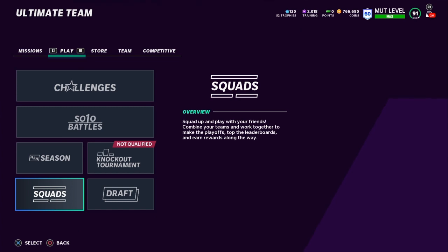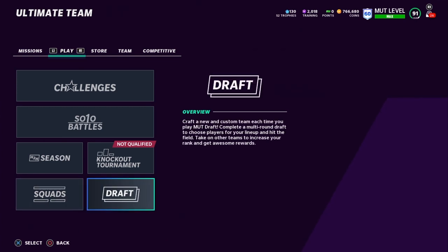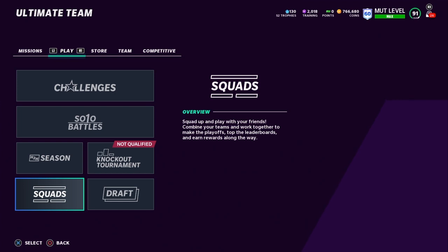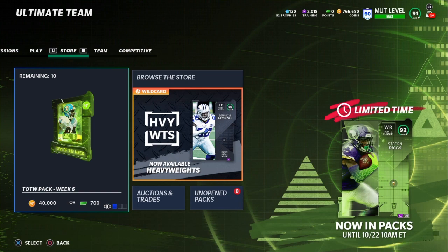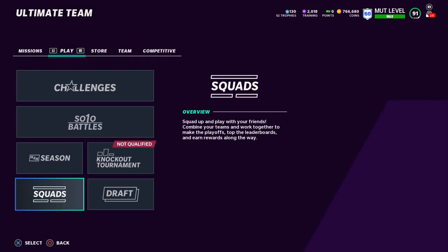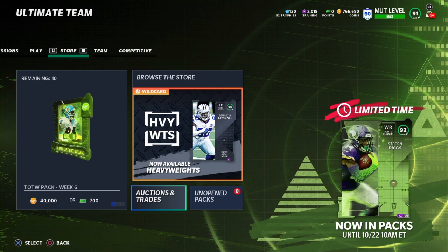MUT Squads is decent, though not as fun as last year. It's really hard to run offense with two users on defense, but the guy I play with is an absolute beast at quarterback and makes great reads, so it's fun — I just run routes at tight end. You can also do the draft; I haven't talked much about it but I might make a separate video about how to make coins from the draft.